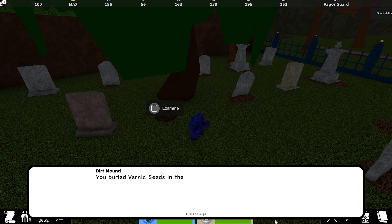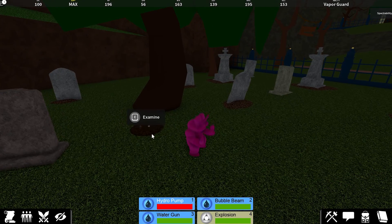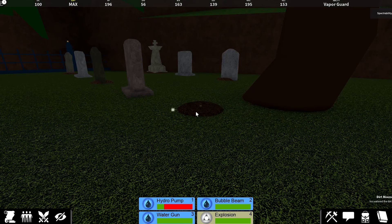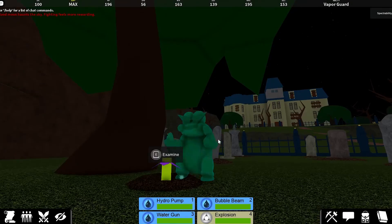Interact with the mound and press vernic seeds — it says you buried the vernic seeds in the mound of dirt. Then use your water move on the little patch to water the plant. All you have to do is wait for the plant to grow — that takes about five minutes. Once the plant has grown, go ahead and collect it and you get the skin.